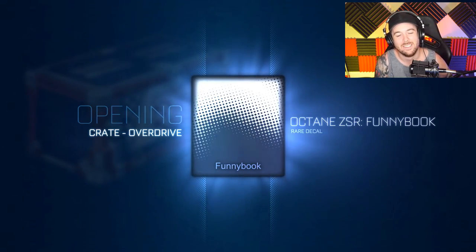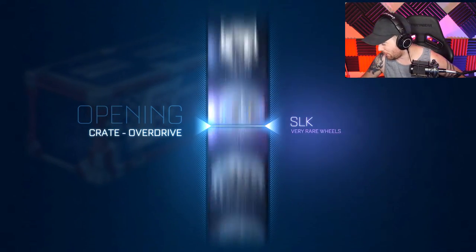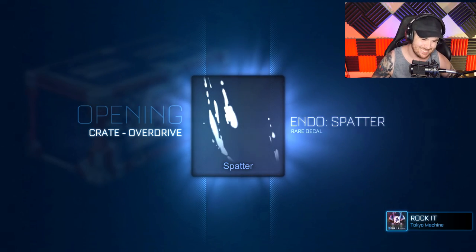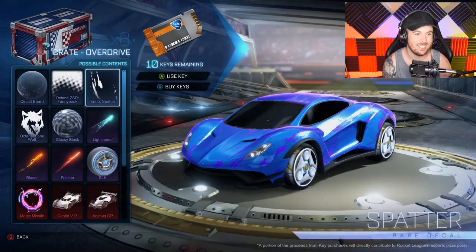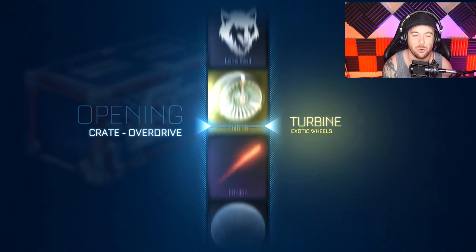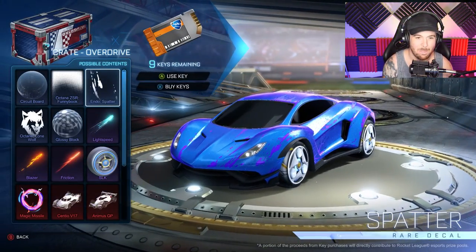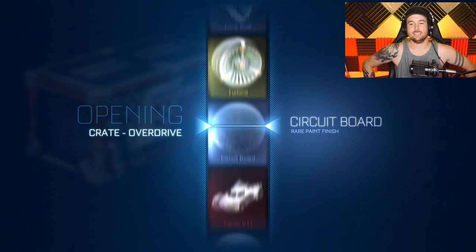I've got three left. I need to get something epic — something so good that I run around my room. Eight left. I got the new wheels, those are sick, but I need something even better. Glossy Block again. I really want one of the new cars too — maybe I can trade up to one.